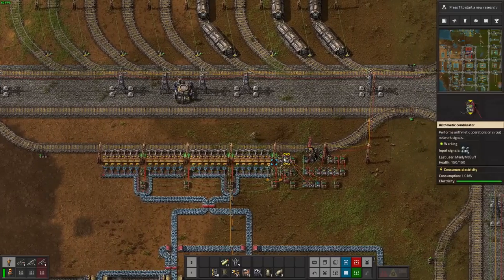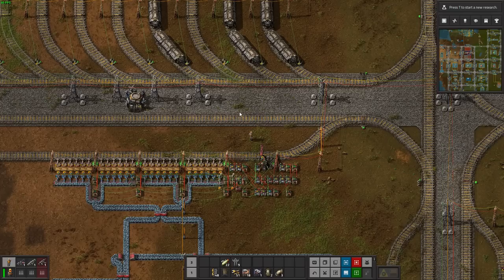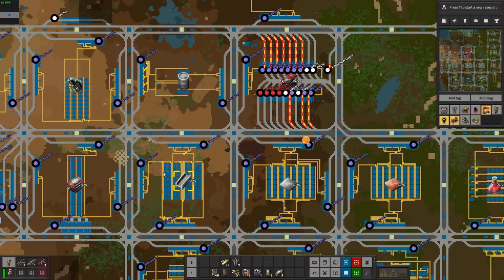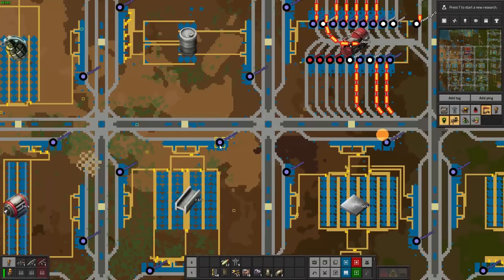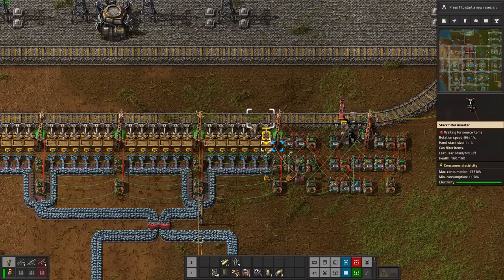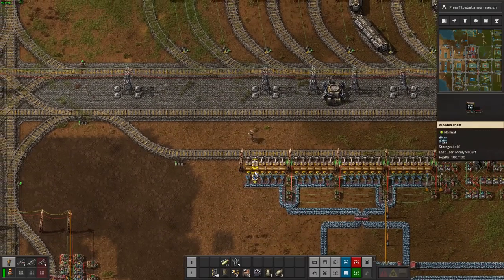Moreover, once an iron train is on the way to this station, it will keep its limit raised to one. It won't switch its limit back to zero whenever it sees the depot broadcasting a different resource. But if a train is not on the way - say two stations are fighting for iron and one gets it - the other station will lower its limit back to zero. That way a train carrying coal doesn't get dispatched to the iron station. Even if trains get misdirected to the wrong station, all the stations have filter inserters, meaning you won't load the wrong resource into a station.